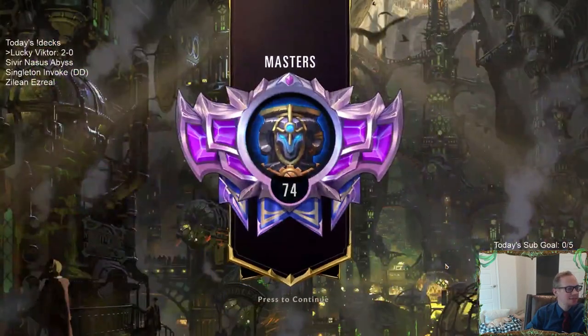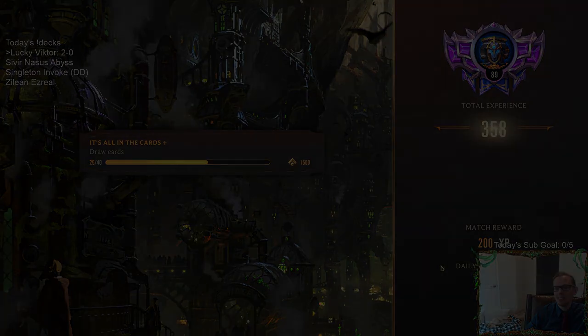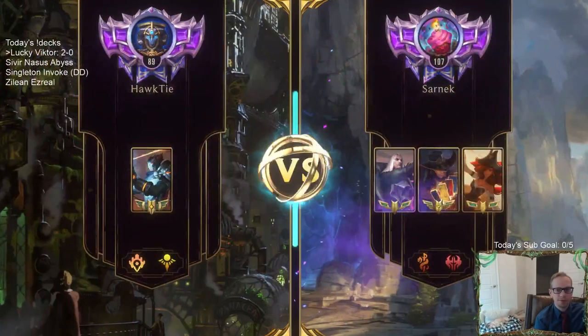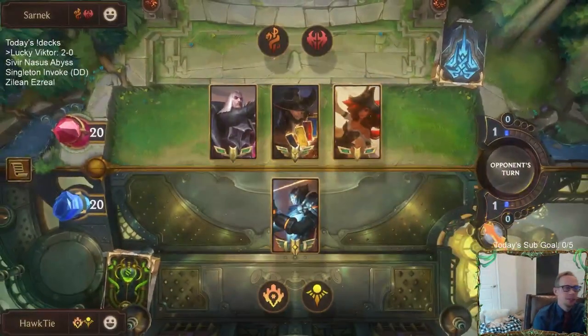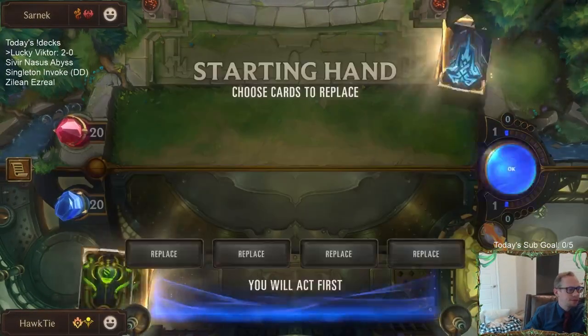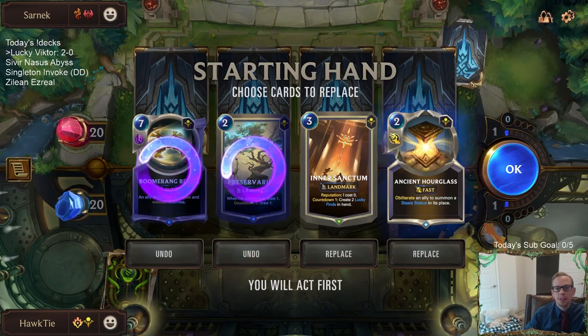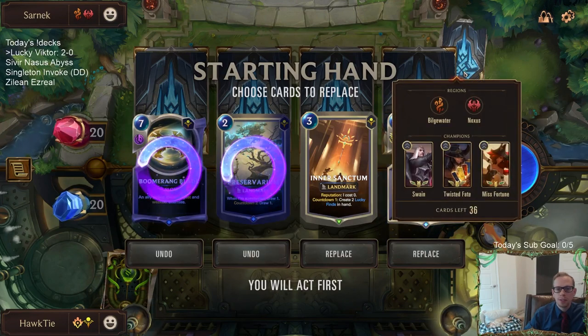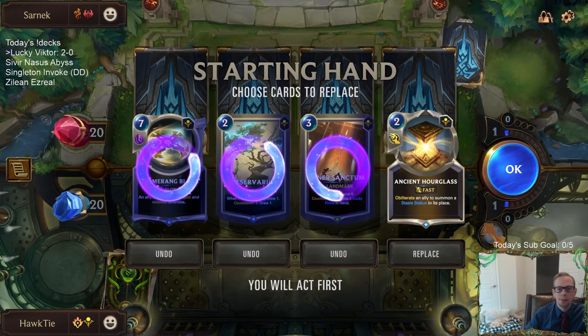Next game - Misfortune, Twisted Fate, Swain. Mulligan them all. Not a great hand but Golden Ambassador! The Gold Ambassador and Siphoning Strike with those plus two plus twos are really important. Zoe Vi is definitely a meta deck. We only play Victor as champion to make sure we're drawing Victor and not other champions.